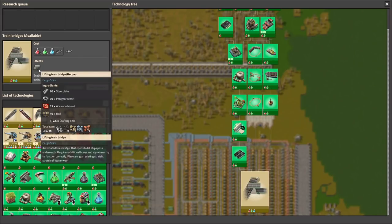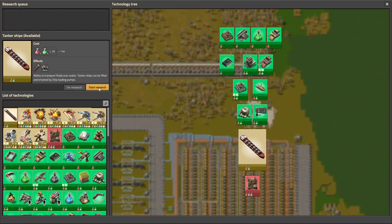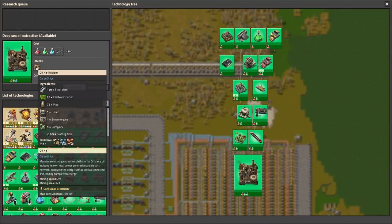And there are the bridges — oh, this is interesting, we're gonna test this. So let's research that, and also let's research those things. This is the ship loading pump — interesting. And this is for the oil rig.